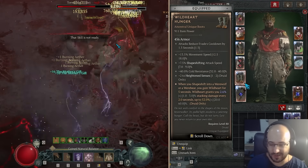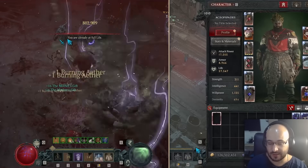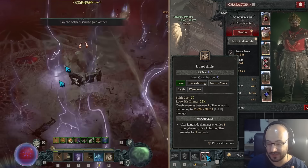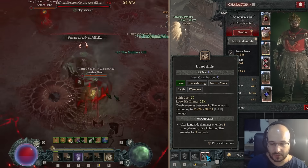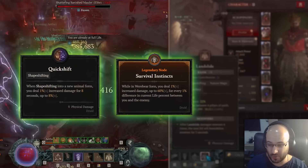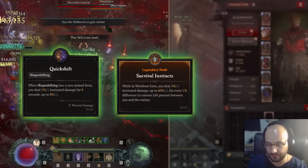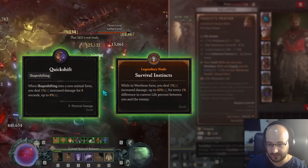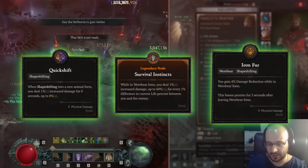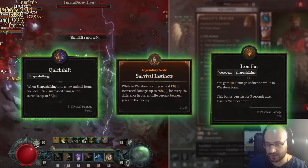Those two items are very strong. They make your Landslide into a bear skill, and you can get all the buffs of being a werebear, like Survival Instinct and any shapeshifting bonus, like Quick Shift. For defensive skills like Defensive Posture — well, that's not for bears, but Iron Hide it is. So whenever you want to be more defensive, you can have those talents.